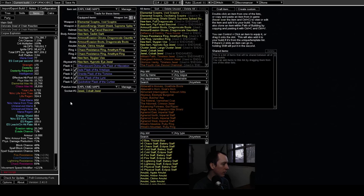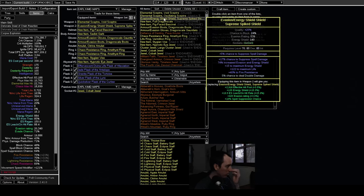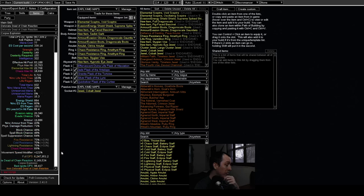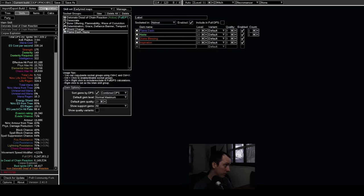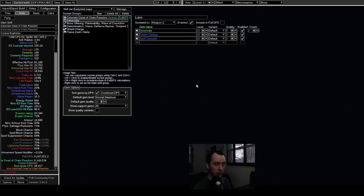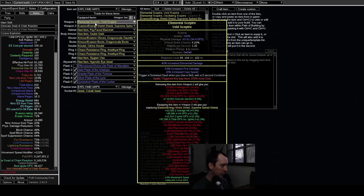At level 91 this POB has 5.7k life and about 6 million DPS with detonations ramped up, though the config is set for endgame so it may be slightly off for this point. It's probably closer to 3.5–4 million DPS in maps, but for early mapping that is way more than enough. The gear at this point is pretty basic: the scepter has some damage, a trigger, and some cast speed; the shield has life and a resist.